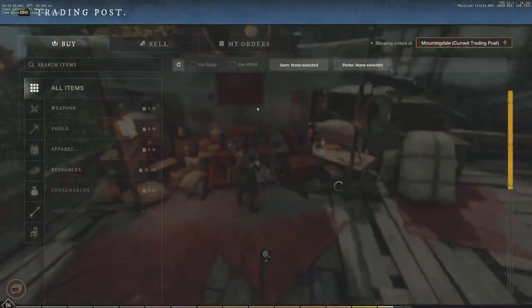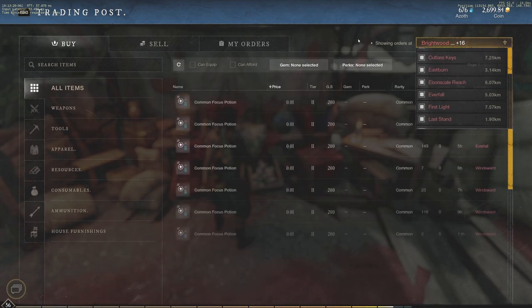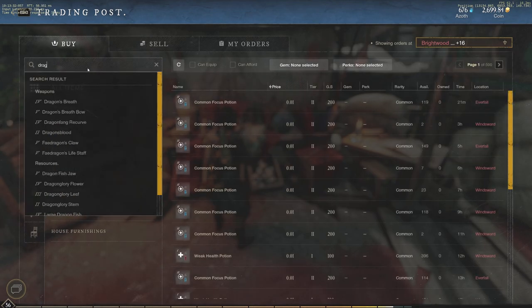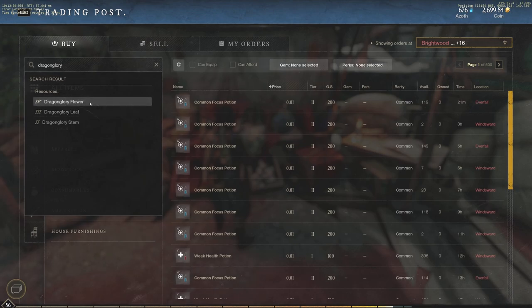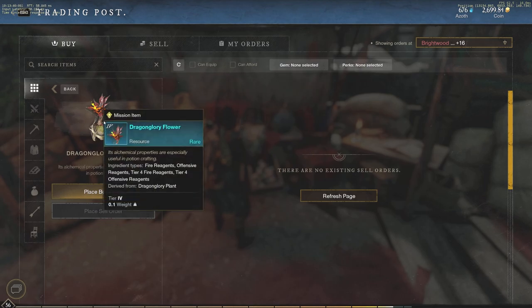Let's go check out the trading post. I've been checking for days now. We can check all settlements and search for Dragon Glory Flower. There are none that come up across the entirety of New World's trading post. When I hover over it, it's a tier four blue resource that comes from the Dragon Glory plant.